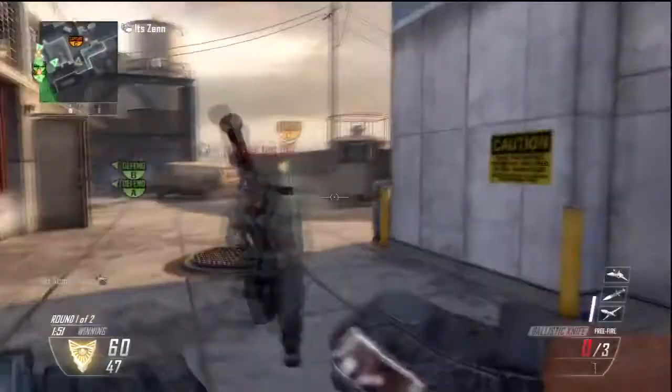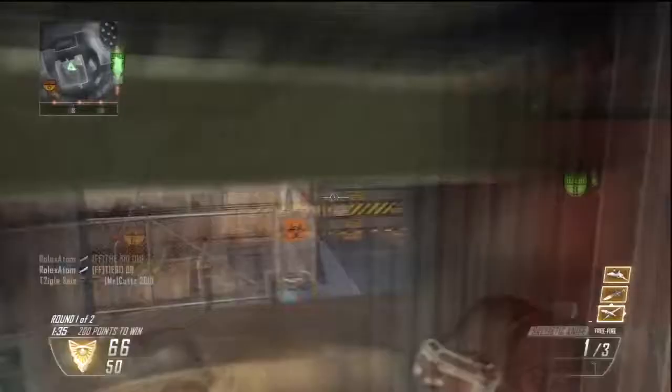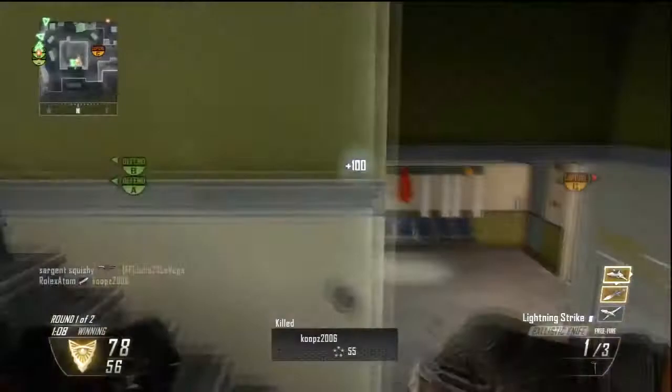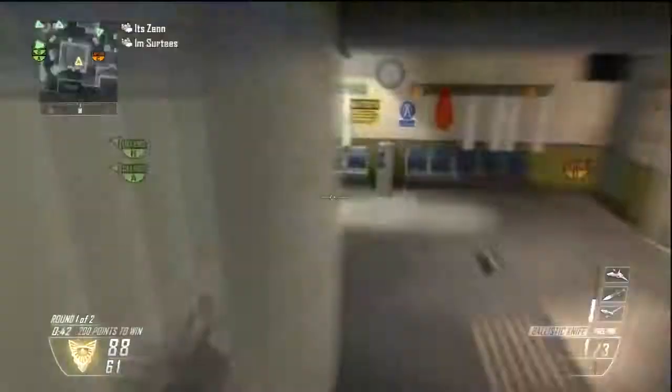For Perk 1 you're going to want to have Lightweight and Hardline, so that requires the Perk 1 Greed wildcard. Lightweight so you can run around faster, and Hardline so you get your UAVs, Counter UAVs, and VSATs quicker — those are the killstreaks I recommend. You pretty much need UAV, Counter UAV, and VSAT. UAV helps you towards your VSAT and gives you a position of where they are, though it's not 100% certain because they can move in the time it takes to flicker.